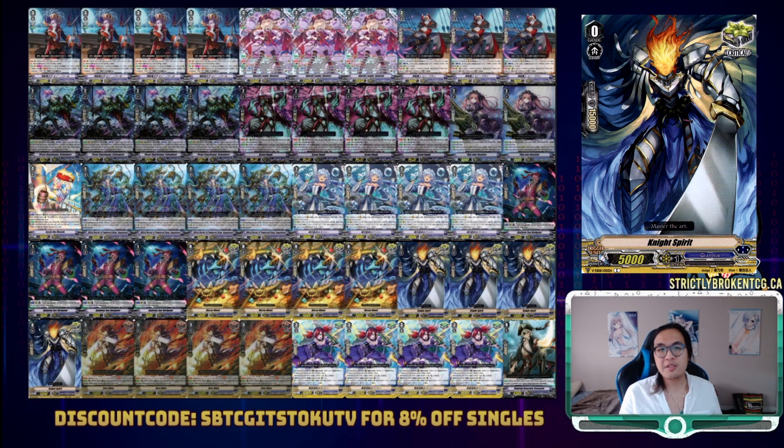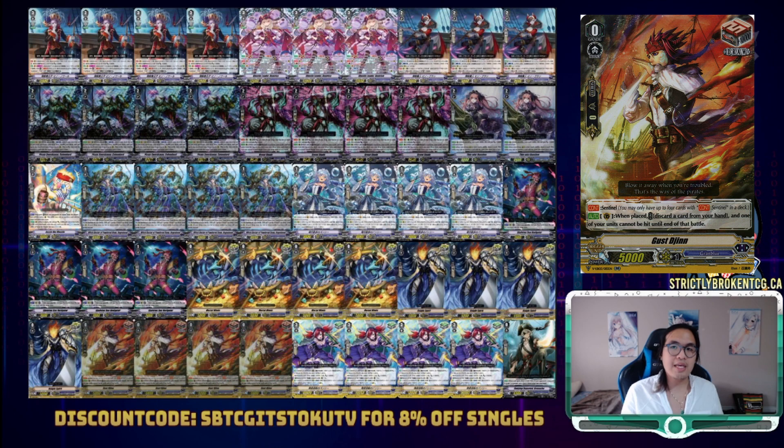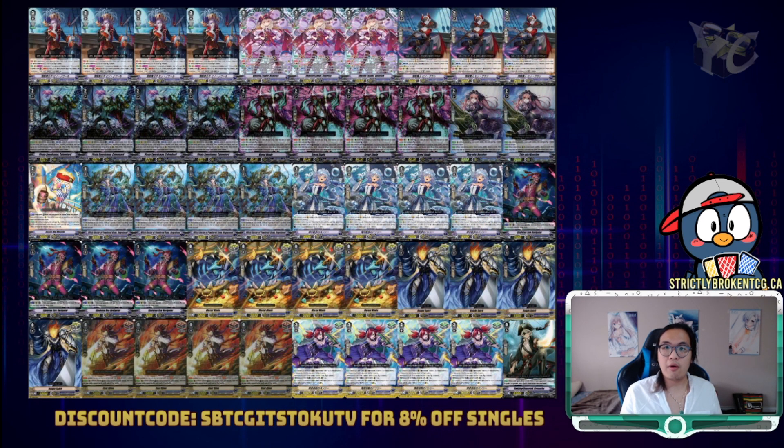Our current trigger lineup is very uninspiring — it is 8 crit and 4 draw sentinels. There is the idea, however, that we can add in 3 crit sentinels over 3 draws and keep 1 draw sentinel, since we can just keep using Greed Shade to get it back to our hand every turn that we need it. With a total of 11 crits in deck, this can make Pinot Noir's 4 drive checks very scary.